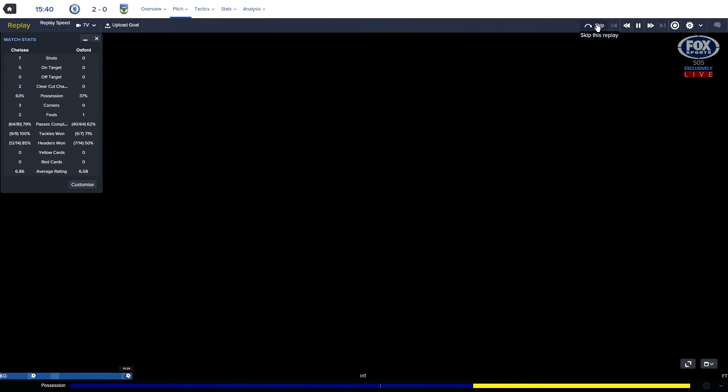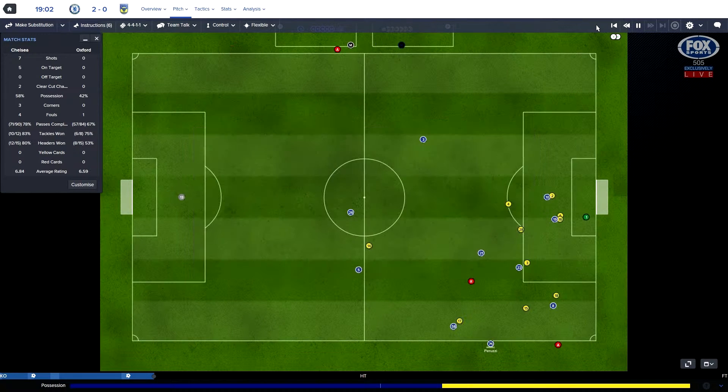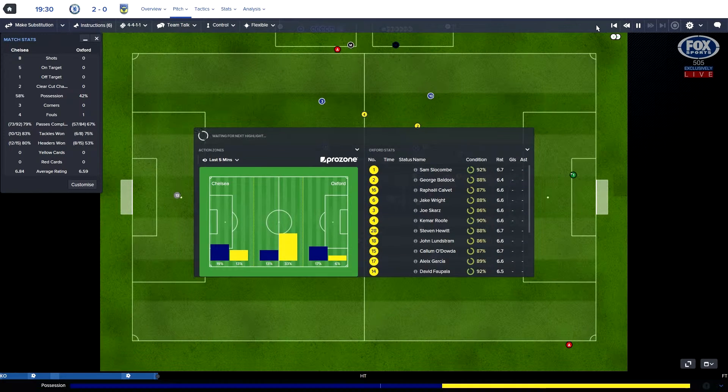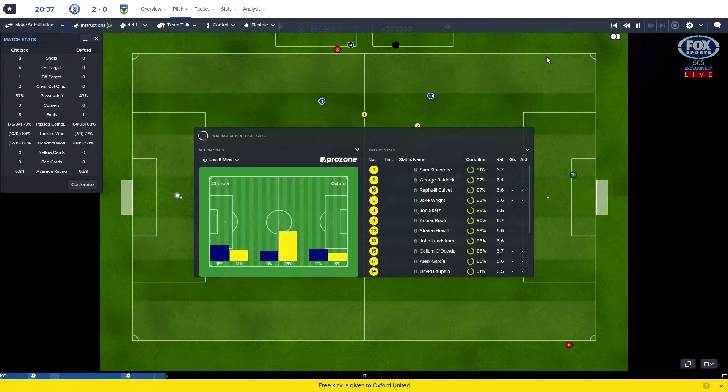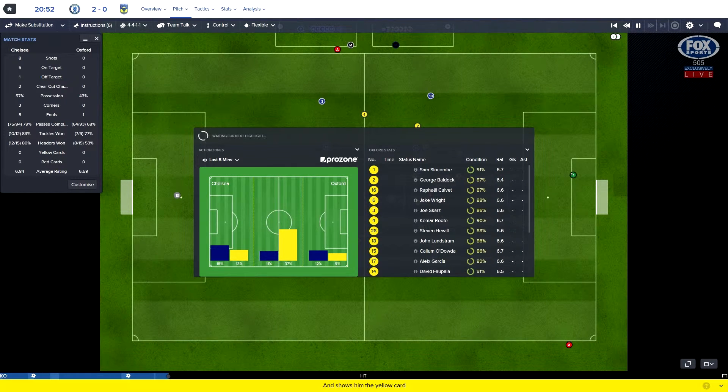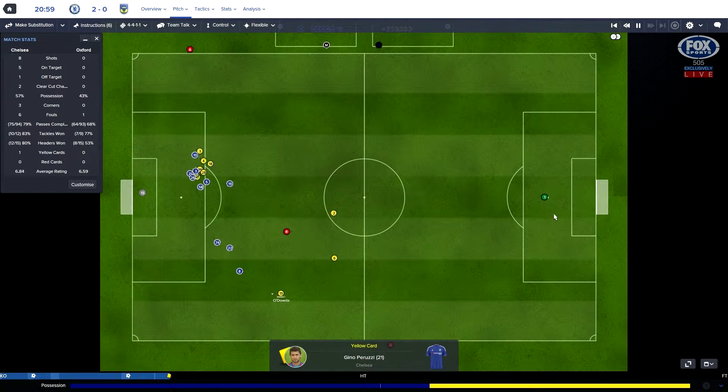But to get to the 5th round is fantastic. Hopefully this tactical change could bring us some good fortune. Peruzzi with the throw, plays it to Matic. Costa hits it over the bar - I thought he was doing a cheeky chip over the goalie there, and I would not be impressed if that's the way Costa scored. Everyone's condition is good so far.